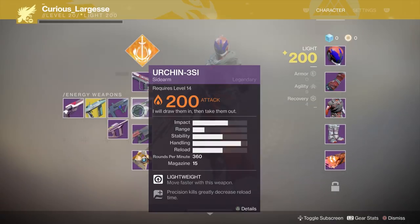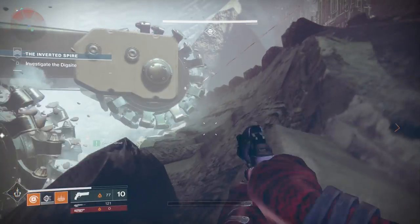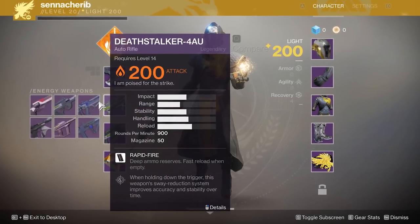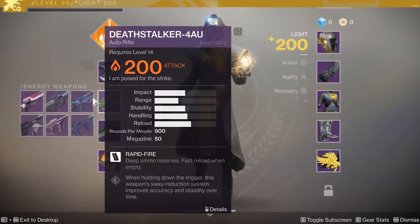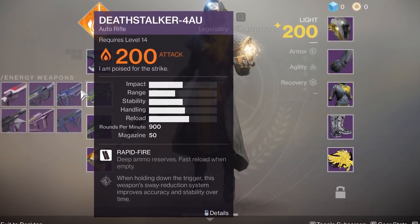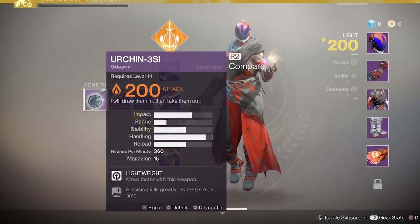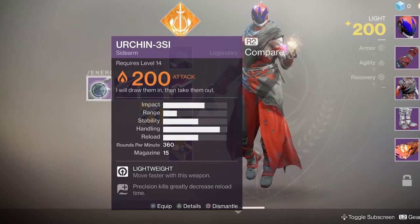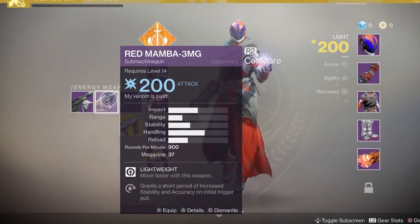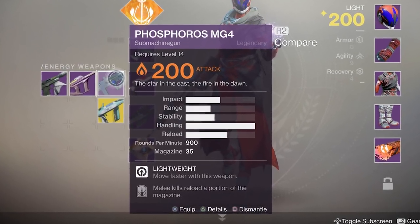For the rest of the weapons I'll just go over the archetype categories and what they mean — I wanted to mention damage numbers on those first weapons to see how they correlate with impact, rate of fire, and archetype. The Deathstalker 4AU auto rifle features Rapid Fire, giving deep ammo reserves and a fast reload on empty, with a high rate of fire of 900 RPM in the rapid fire class. The Urchin 3SI sidearm has lightweight for faster movement and a high handling stat of 89. The Red Mamba 3MG submachine gun also comes with lightweight, as does the Phosphorus MG4 submachine gun.